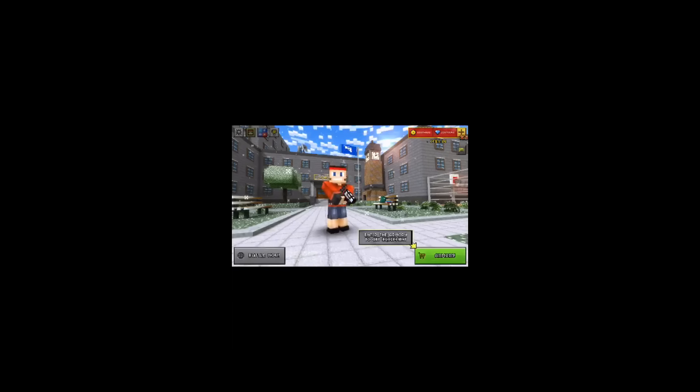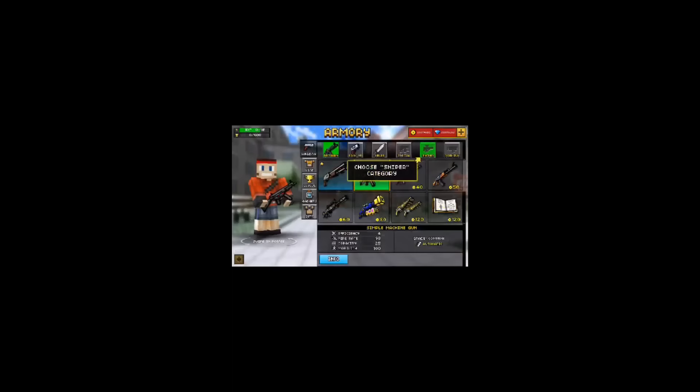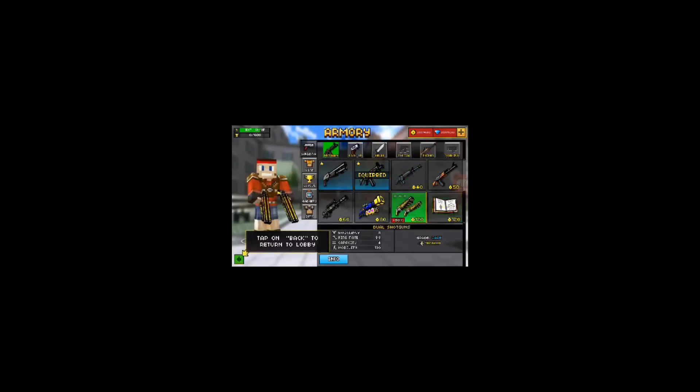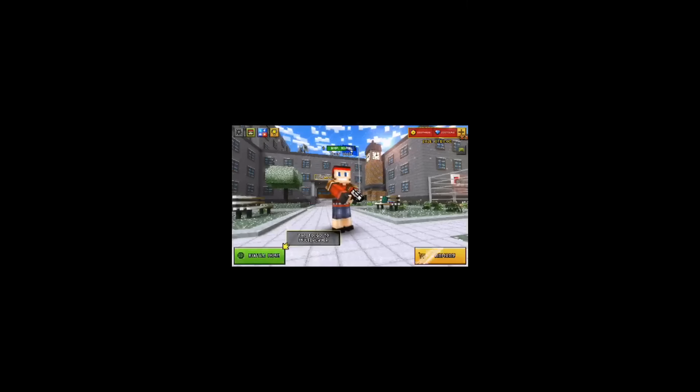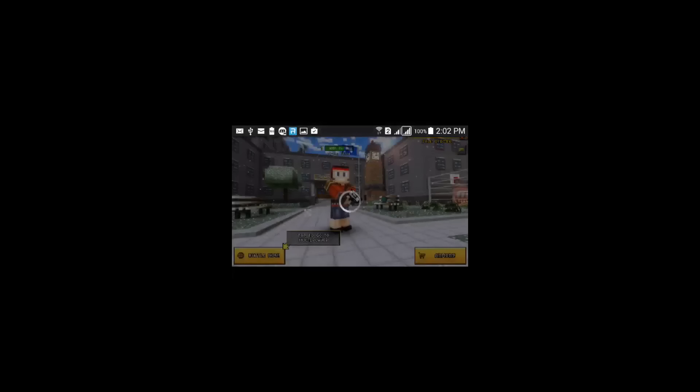I'm gonna blur that out so you guys can see. I'm just gonna buy some weapons — putting on that armor, yeah, I'm just gonna do that. Sure, why not. Let's buy another weapon. Let's buy some more random weapons now. Oh, this is a new weapon! I just put all the new weapons in — so happy. Yeah guys, I'm gonna go play multiplayer so you can see if this actually works.